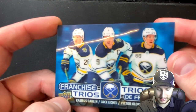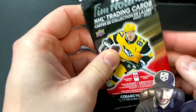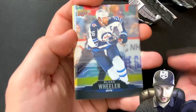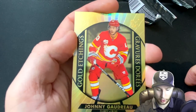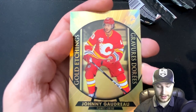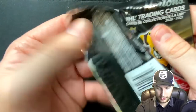I did a pack opening on these Tim Hortons packs myself and they're just so much harder to open for some reason — it's insane. The first card for this one is going to be Blake Wheeler. We're going to get a gold etchings Johnny Gaudreau — good stuff. And then we get a Dougie — we got a defenseman. Lovely!